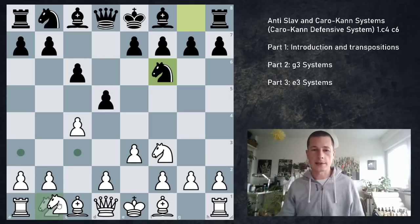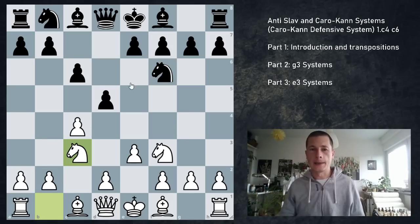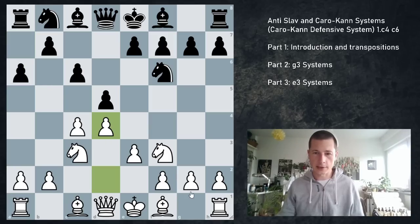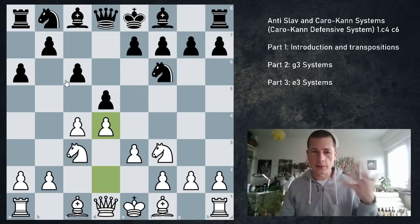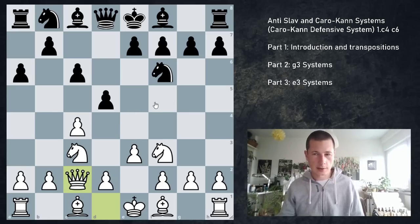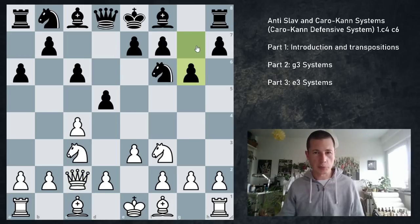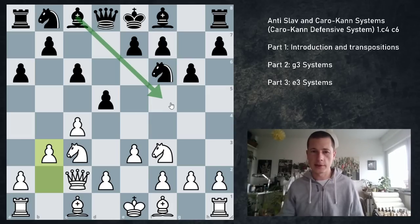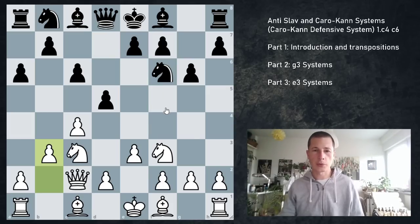So e3, Nf6. And now, as we said, b3 — even though it's a part of your setup — allows Bf5 and allows black complete equality, or even more than equality. So never play b3 before they commit to either e6, g6, or a6. So Nc3. e6 is the main move, entering a Semi-Slav position. It's also possible to play a6, resembling the a6-Slav. So if d4, this is the a6-Slav — normal stuff, where b5 can be played and so on. We're going to go Qc2 against a6, not d4. And black's main is g6.